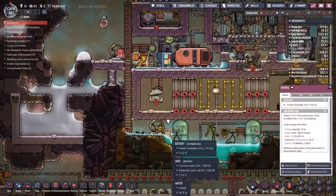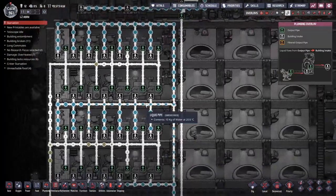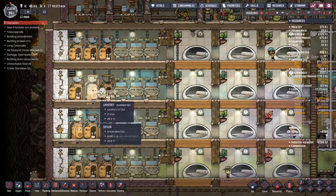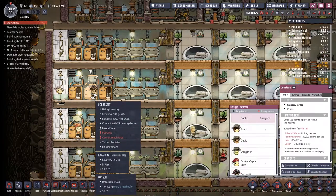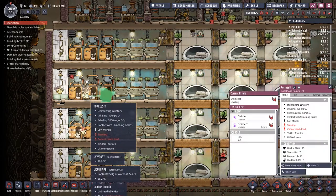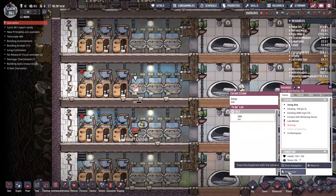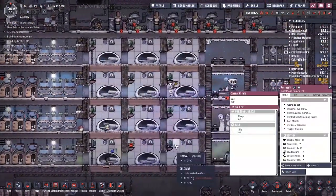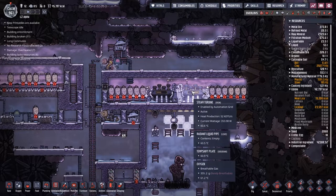What happened to our ethanol supply? Is the battery dead over here? We're going to have to try and do something about that in the morning. Forrest thinks he's starving — why do you think you're starving, Forrest? I'm hoping it's just that toilets are more important than food to him. Let's follow him around and see. Maybe there's no oxygen in his suit right now.